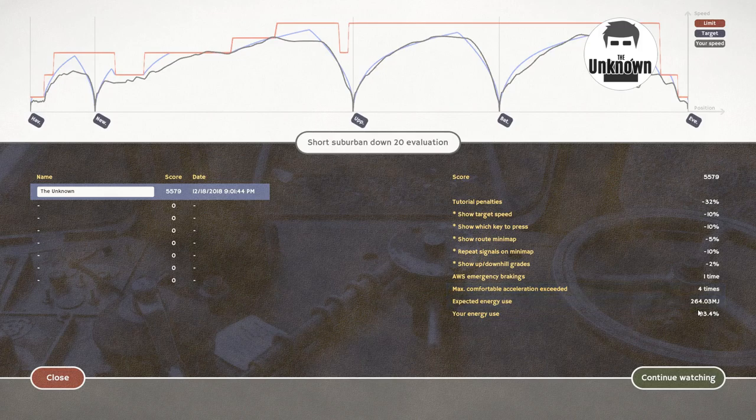Max comfortable acceleration exceeded four times. Expected energy use 264 kilojoules. I think the actual energy use is 93%, so that's okay. So let's have a look at this. Once again, red is limit, blue is target and the other line is our speed. So we went straight over the limit here a little bit. I'm not too worried about the limit - we've been over a little bit twice. But I think generally, well, it's a score, shall we say? We've got a score. Maybe not a fantastic score, but it's a score.